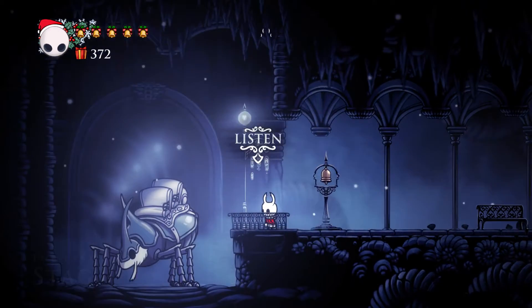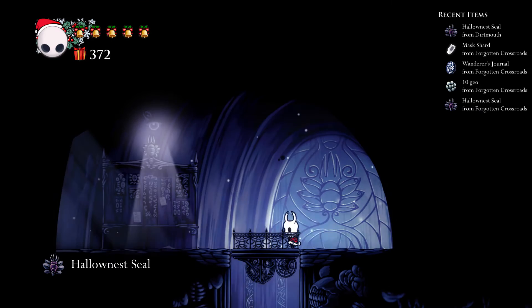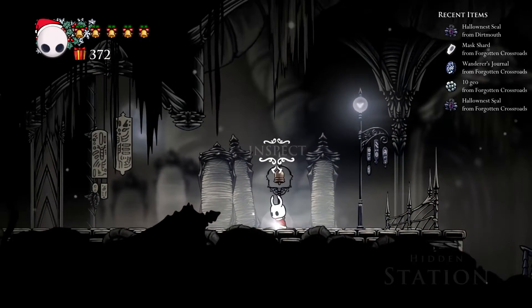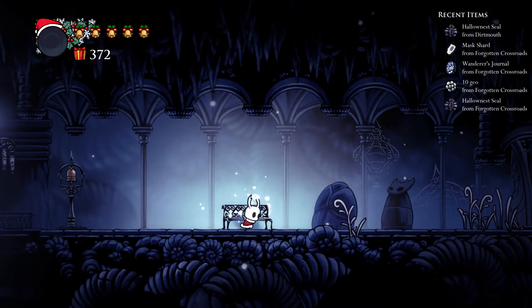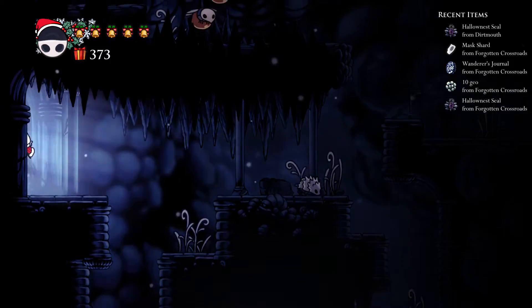Real quick, I'm gonna look at the Dirtmouth stag and the hidden station stag, cause this item - another seal. Great, totally what I wanted. Hidden station stag - these are normally stag stations, that's not worth it. And then I need to warp. So that's just the bench warp mod - if you save and quit you'll go to your bench, that's basically what it does, just respawns you at your bench.